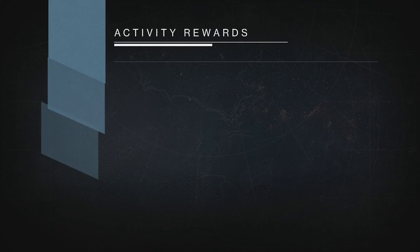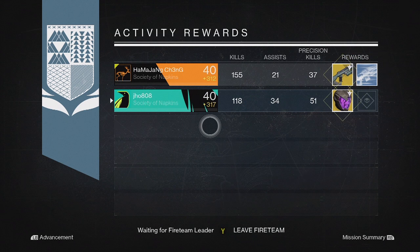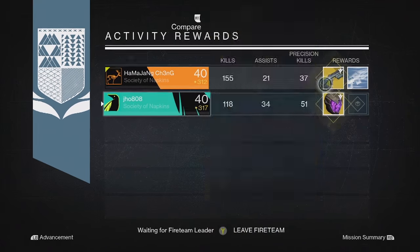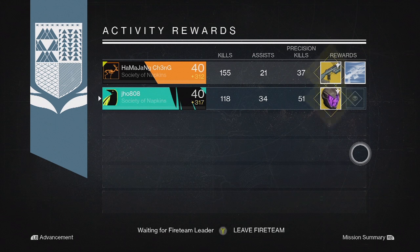Starting off on my Nightfall rewards for my first character, my Hunter, we ended up getting our first exotic of the week — the Graviton Forfeit. My teammate got an exotic as well, a Zalo Supercell Auto Rifle. So that was really good — both exotics on that first reward.